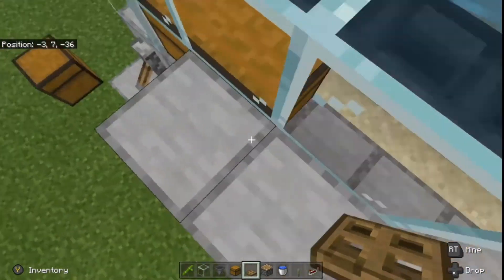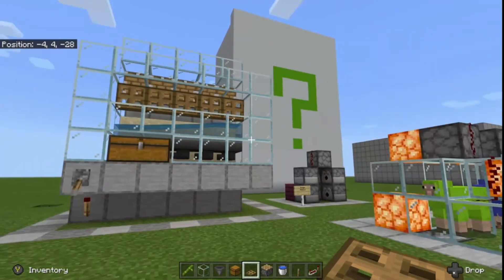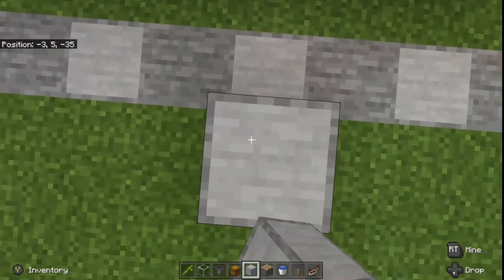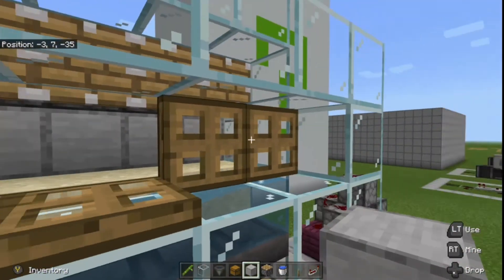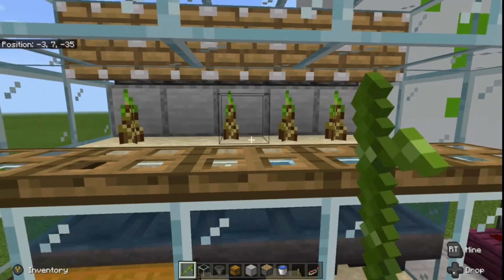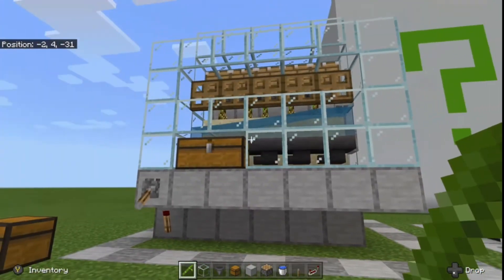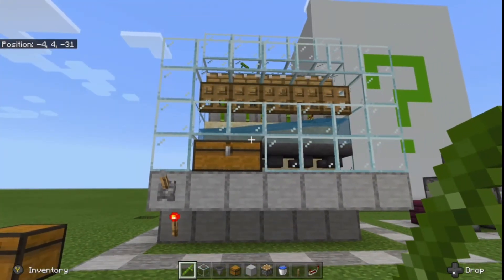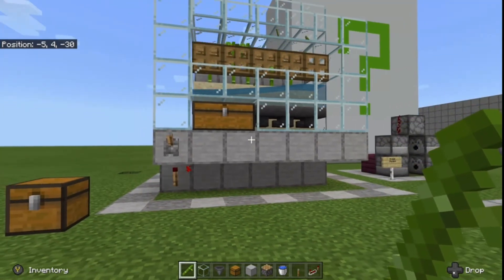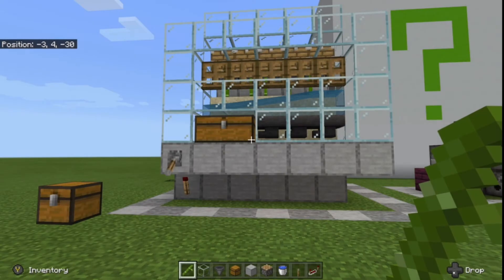Flip those trapdoors open and have a look at what it looks like — the build is essentially done. Now I'll show you how to use the farm. Pillar back up, open your trapdoors, and plant your bamboo — one piece on top of each piece of sand. When you have those in, close the trapdoors, break the blocks to get down, and finally flick the lever. You'll notice that our bamboo starts growing pretty much immediately.